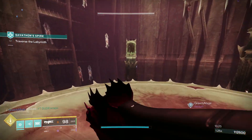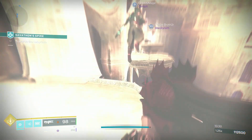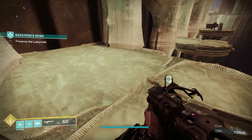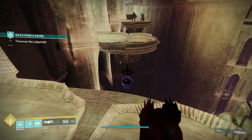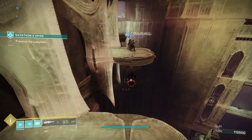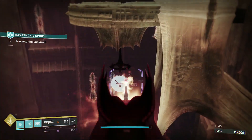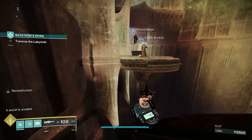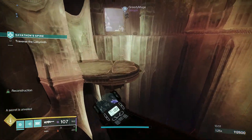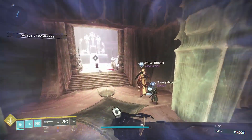So you can pretty much jump through any of these doors — it's not going to hurt you. But if you want the triumph, make sure you go to the right one. As soon as you come out, you're going to see it. It's going to be a void right here, a solar right there. Turn around — another solar there. And then on the very last one, there's going to be a void. We're going to go up here and your new chest should be there.